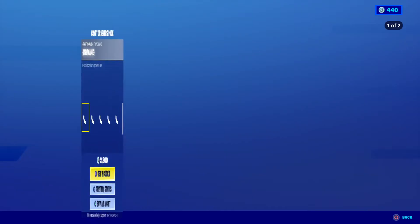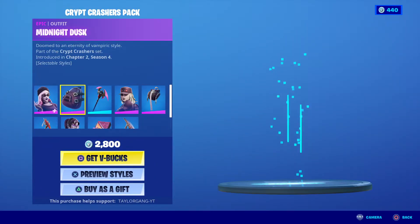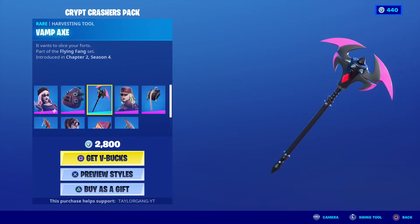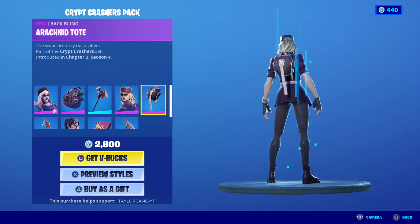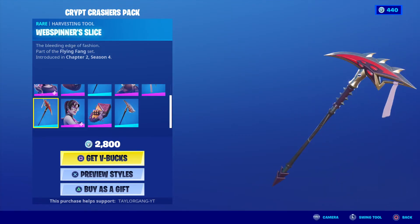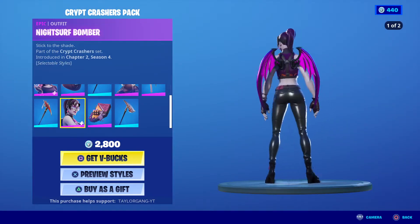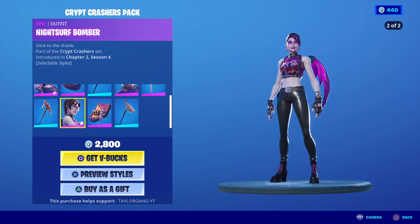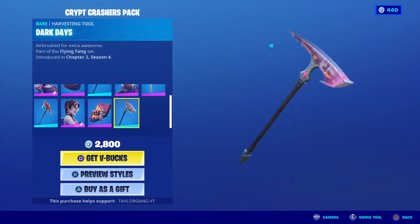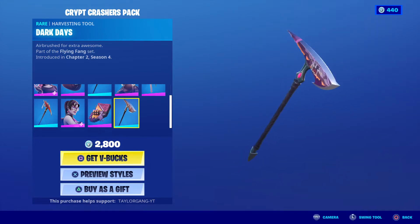We have a new pack that is available. It comes with the Midnight Dusk and the back bling for her — very clean. It comes with this pickaxe here, and also this skin with the back bling. You also get another pickaxe. Looks like you get three pickaxes with this pack. Each one comes with its own pack, and you do get a preview style for her. This is a pretty clean pack — I do like this. I don't know about the pickaxes but the skins are clean.